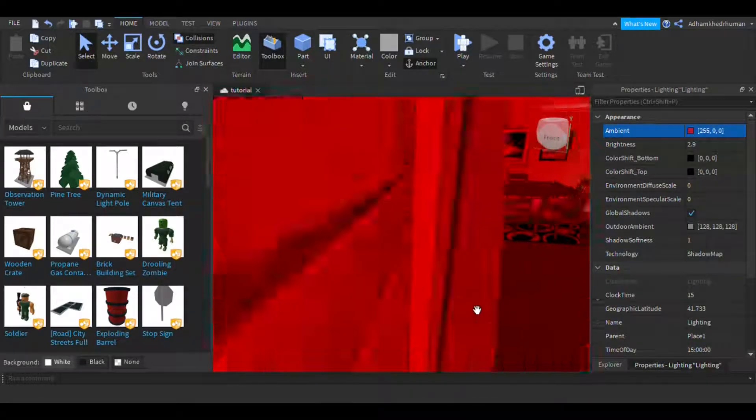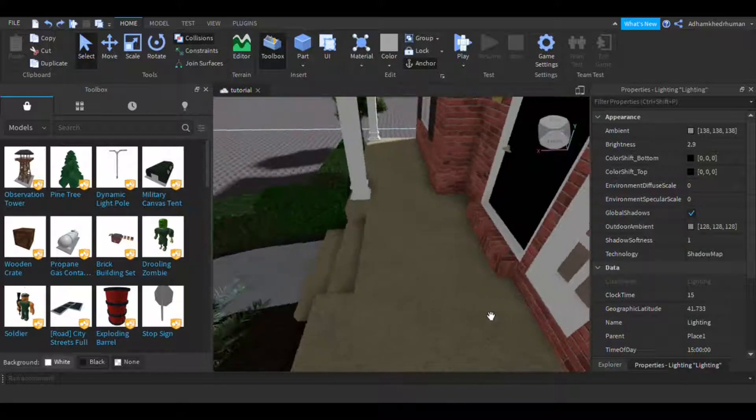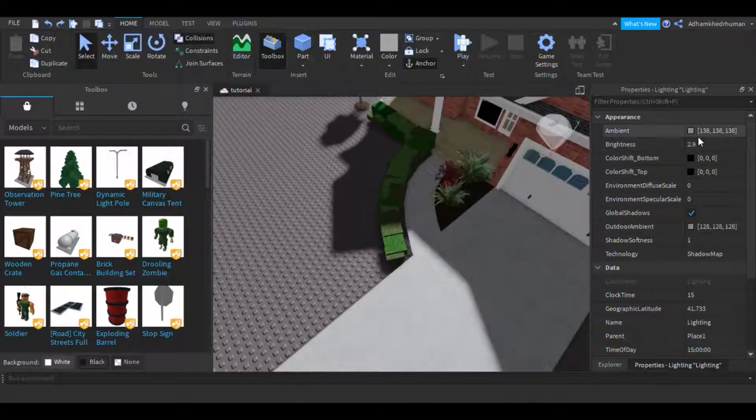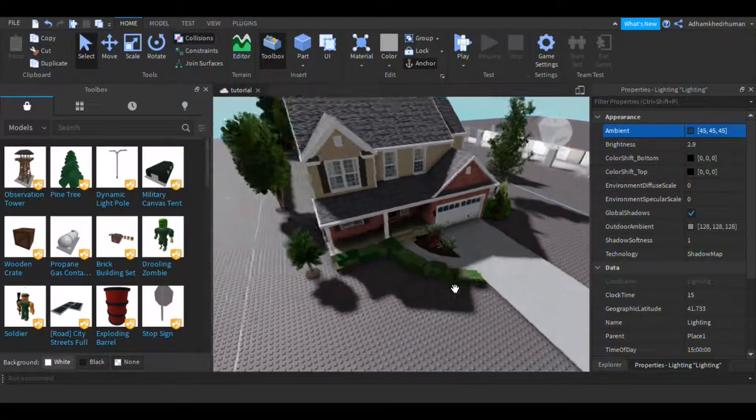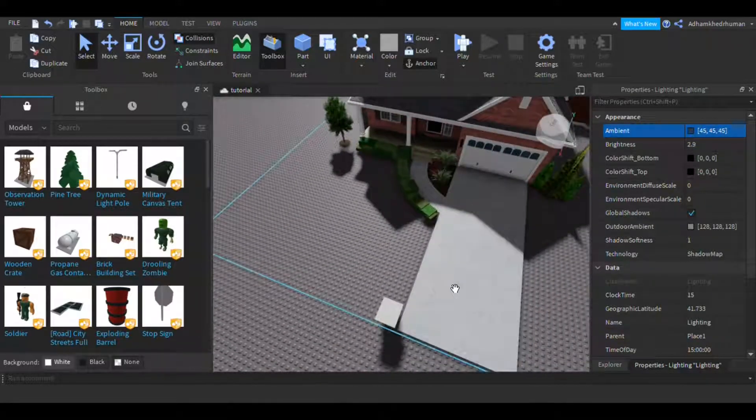You can tint your game red if you like. Obviously I'm not doing that — I'm going to be tasteful. You can make your game really crazy. I actually have a game called 'h' which is basically just the letter h everywhere, but I'm trying to be realistic here.